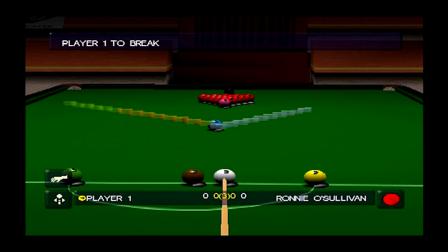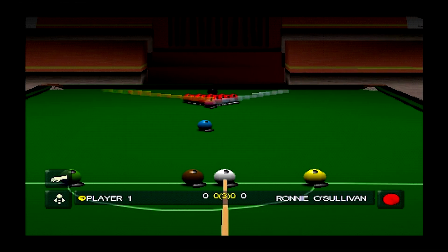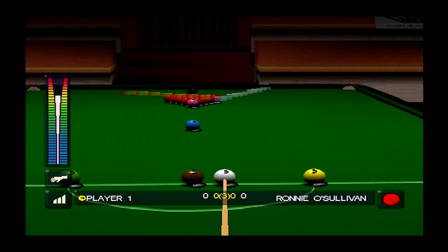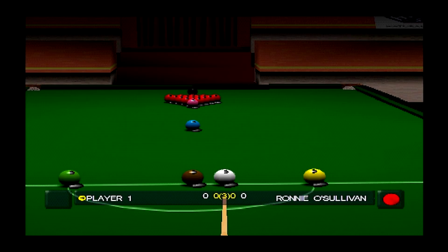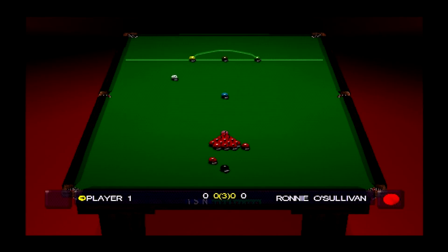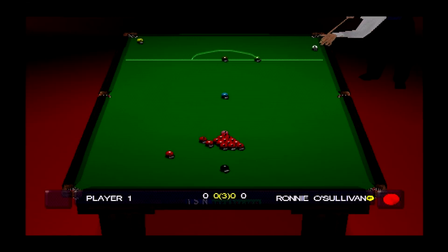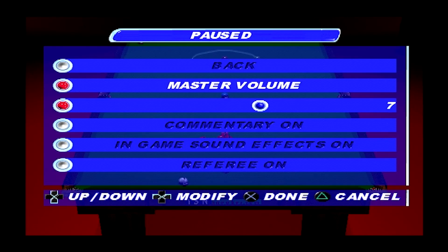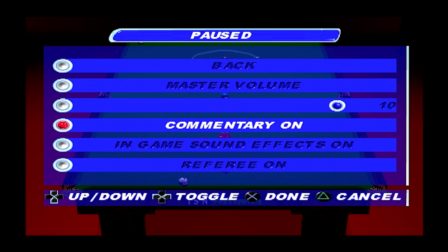It's us to break in this first frame. As you can see there are the trademark triangles of being on the line in the old Blade Interactive games — first by Codemasters and then in later years it was Sega. I wonder if there's any way to turn up Dennis Taylor. I'll try adjusting it — that's better, I think. Hopefully that'll work.